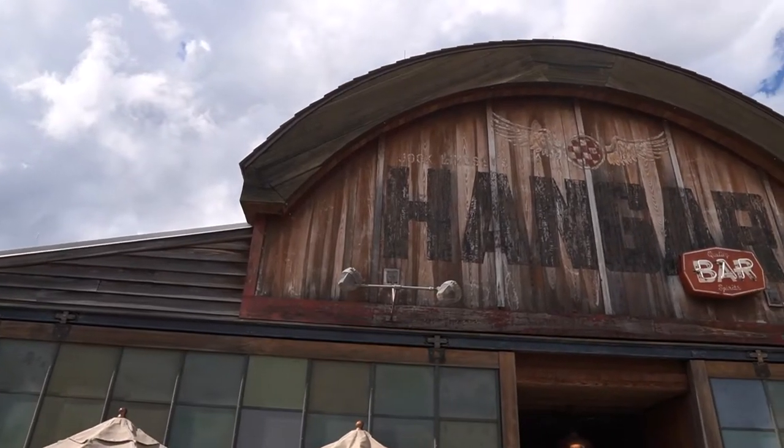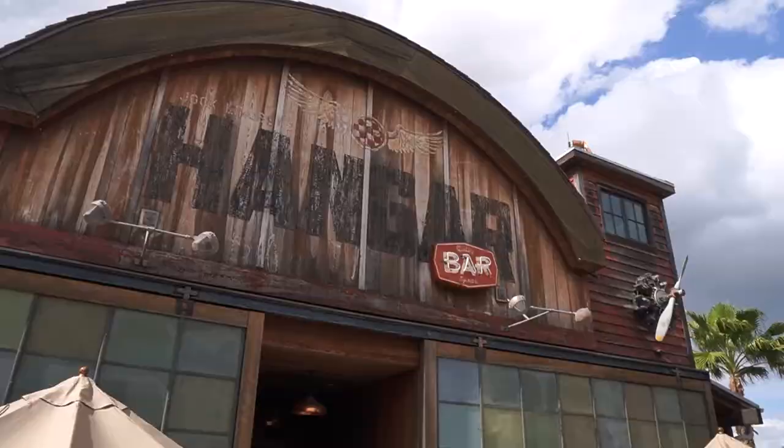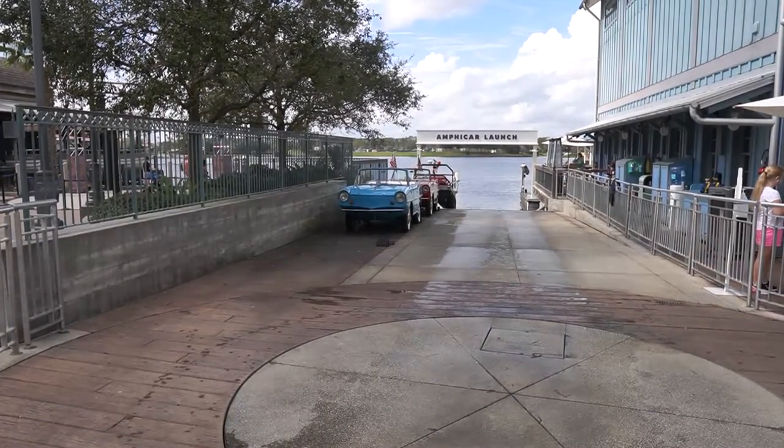Jock Lindsay's Hangar Bar is located in the Landing area of Disney Springs. The Landing area is the transportation-themed district of Disney Springs, with Hangar Bar filling the aviation role of this story.